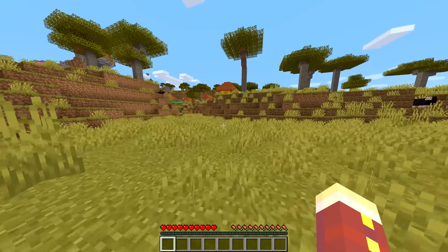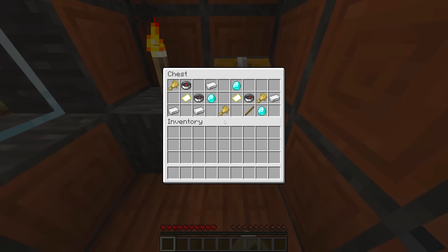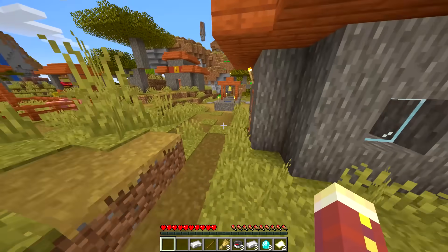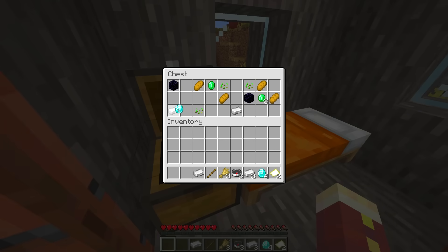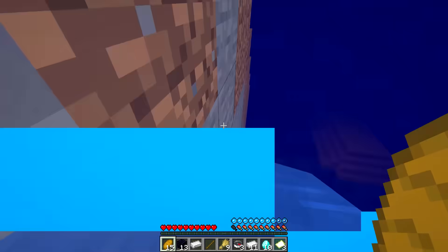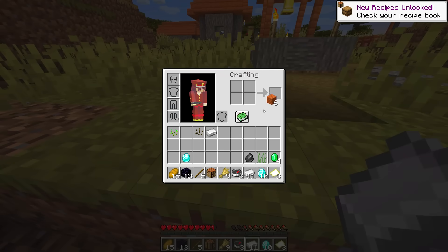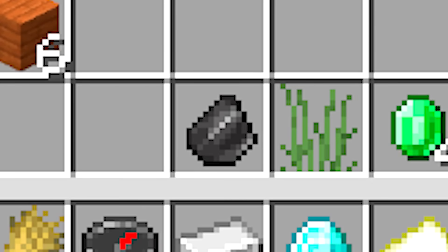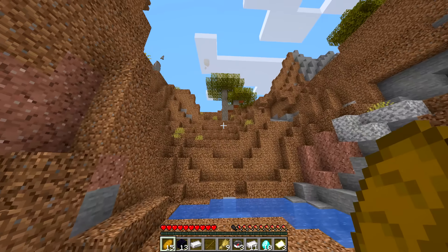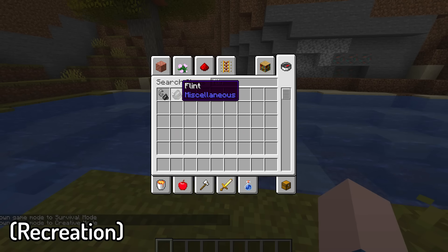This speedrunner starts by conveniently spawning next to a village and heads right to it. But when he opens a chest in one of the houses, he finds diamonds, confirming that this chest was tampered with before the run. This continues throughout the whole village, as he finds a ton of diamonds, iron, and obsidian, all in normal houses. Once he's done looting, he heads in a seemingly random direction before behaving pretty weirdly for a second and heading back. When the runner stops to craft, he has a flint in his inventory — but if you look back at every chest he looted, he never obtained a flint, implying that when he stopped he cut the recording and went into creative to give it to himself.